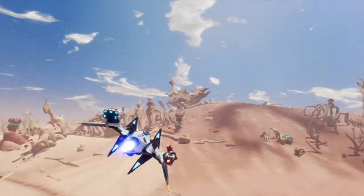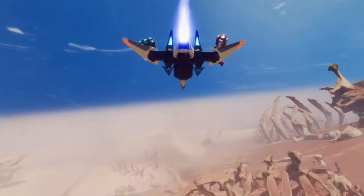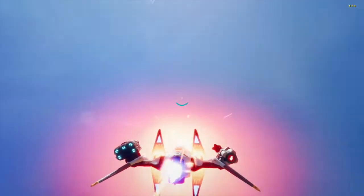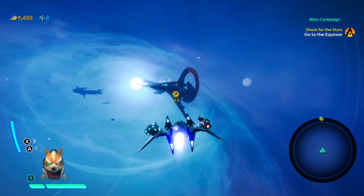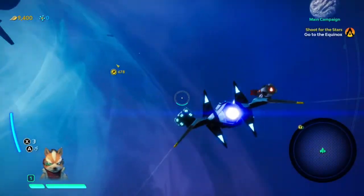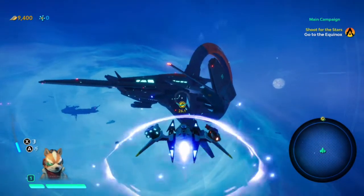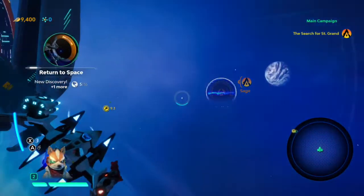We head up and there we go — space, glorious space! The planet we were just on is visible below us. You can see other planets around the system that we'll definitely be going to, and other ships as well. We're heading to the Equinox. And we're also heading toward the end of this video — this is Starlink: Battle for Atlas for Nintendo Switch. I highly recommend it; I think it's great for parents and kids alike.